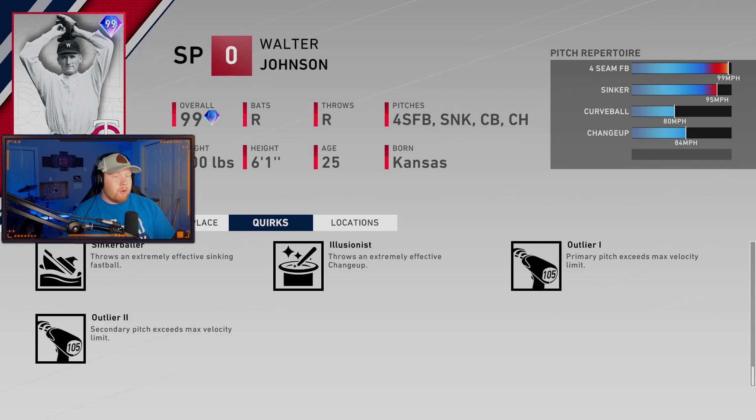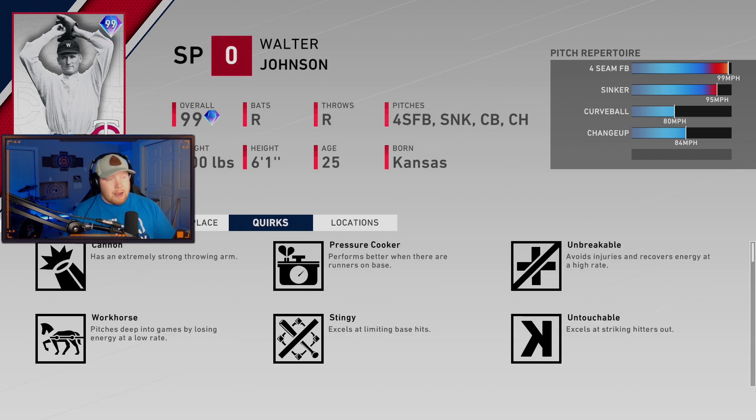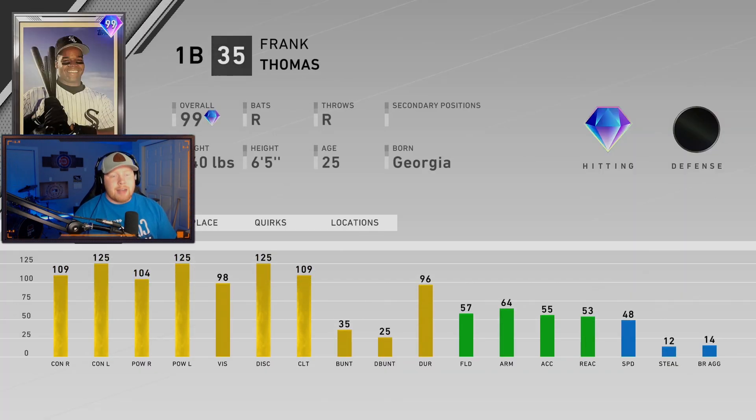The big thing about Walter Johnson is he has the outlier on both his fastball and his sinker — double outlier on this card, very similar to Nolan Ryan except he has great control. Lots of quirks too. I might give him a shot just because of the control along with the double outlier, but I didn't like the Nolan Ryan card too much. He does throw sidearm, by the way.